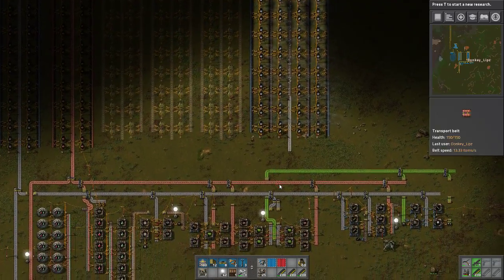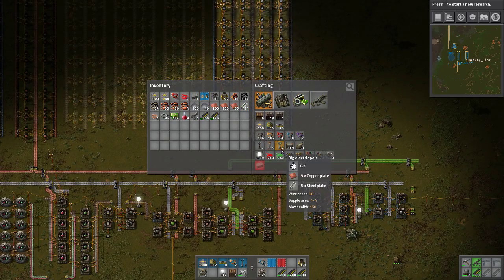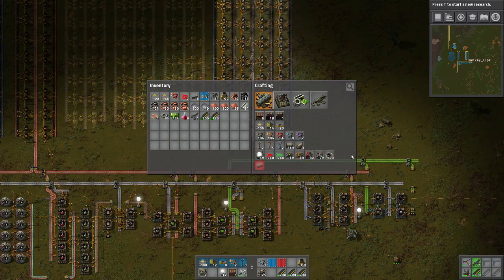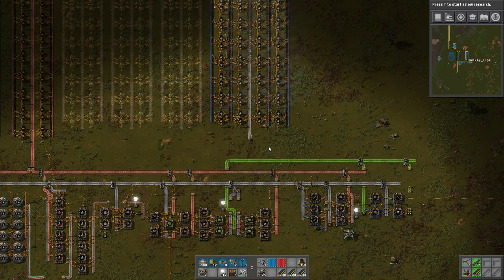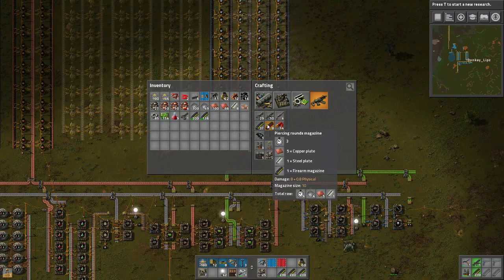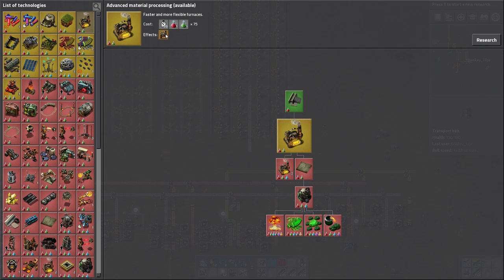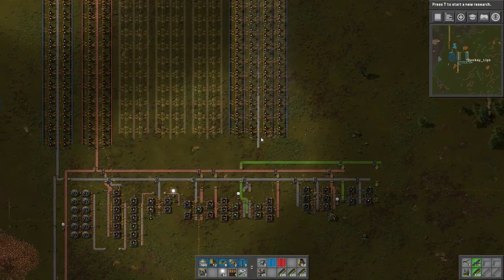For example, the bigger power poles — these have a much farther reach. The big electric poles cover a seven by seven square, whereas the old ones cover a five by five square. We can also make heavy armor, which we might want to pick up. We can make steel furnaces, which we're going to need stone for — these furnaces smelt things at a faster pace. They take 180 energy, same as the old ones, so they're just better. We may want to get those pretty soon.